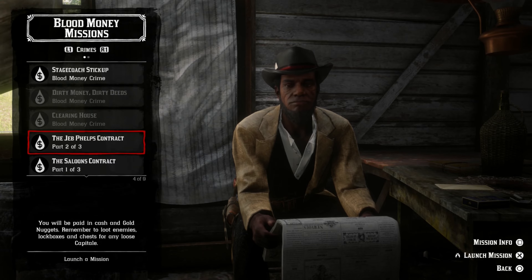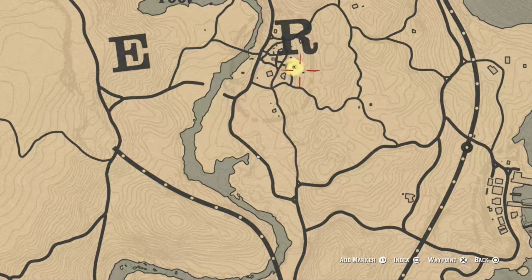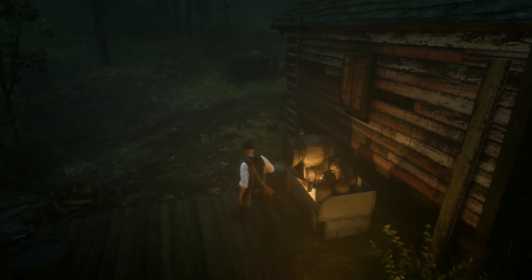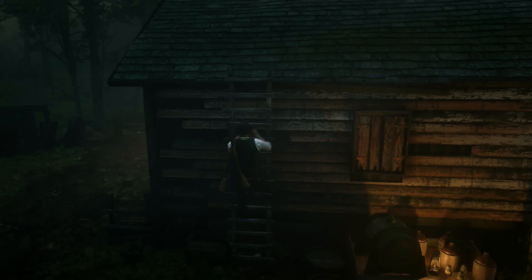Simply visit any Blood Money mission giver — Anthony Foreman, James Langton, Joe, or Sean — and select Jeb Phelps 2. Then head to Butcher's Creek, climb the ladder on this side of the cabin, make your way to the front, and pull the Capitale from the lockbox to complete the challenge.